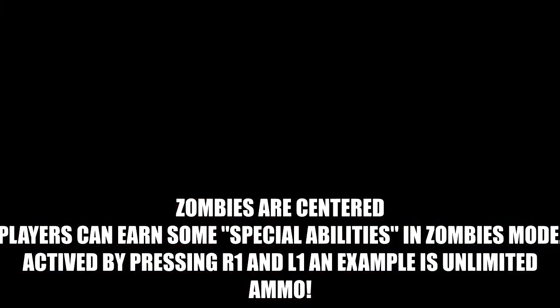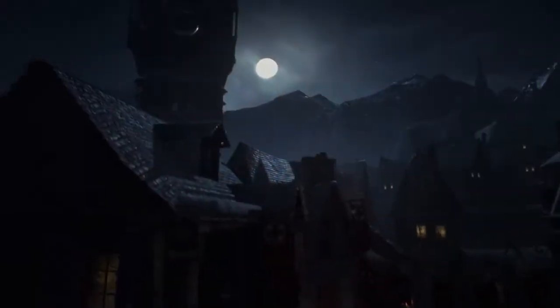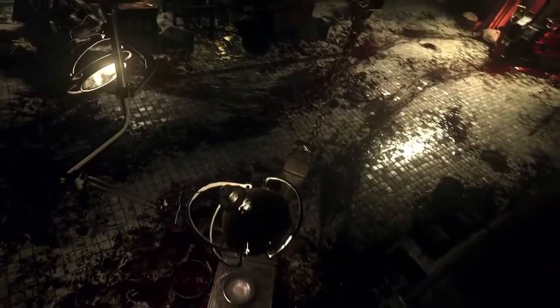Players can earn special abilities in zombies mode, activated by pressing R1 and L1. An example given is Unlimited Ammo. This basically tells us there's going to be a special ability that you can potentially charge up, similar to Black Ops 3. This could depend on the class you choose — for Infinite Ammo, I'm thinking Offensive gets that as its special ability, since Offense is the one shooting all the zombies.